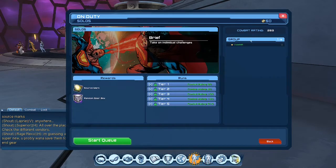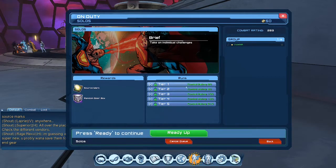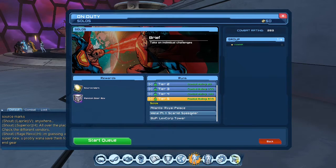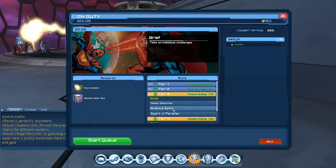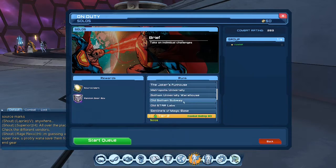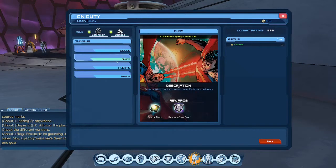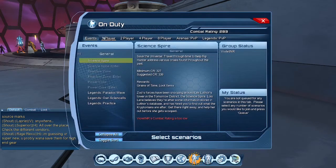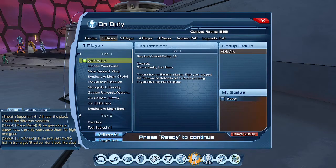I can do any of the tiers. If I click start queue it'll put me in a random one. You can unlock them and see which ones they'll put you in — I can only go into the first three tiers. Tier 4 gives the Iceberg Lounge, Tier 3 any of those, Tier 2 all of those, and Tier 1 all of those. Same for alerts, duos, and raids. If you want a specific one, it's custom play — check mark, queue, then ready, similar to how you would before.